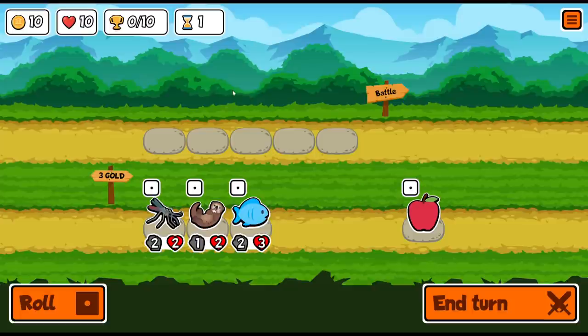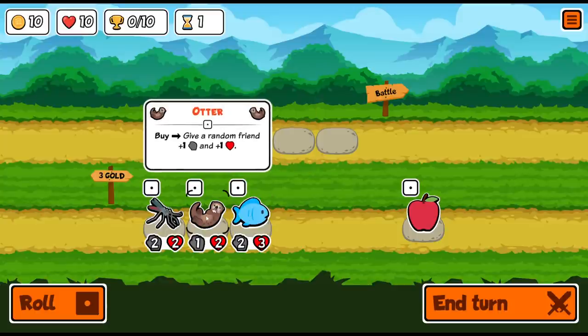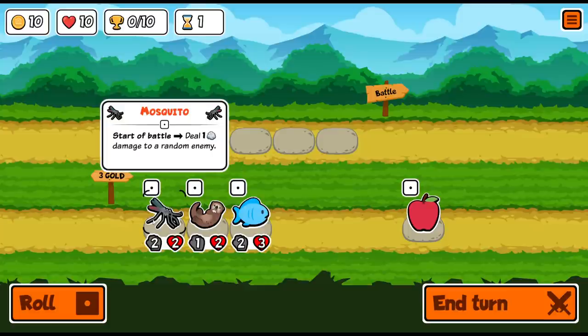We are currently a level one shop — tier one pets. We've got fish, which when the fish levels up gives all friends plus one attack and plus one health. The otter, when I buy it, gives a random friend plus one plus one. I don't know if the otter can target himself by saying 'friend' — I suspect he may not. And we've got the mosquito: start of battle, deal one damage to a random enemy. I don't think the mosquito scales very well, but it could work early on.